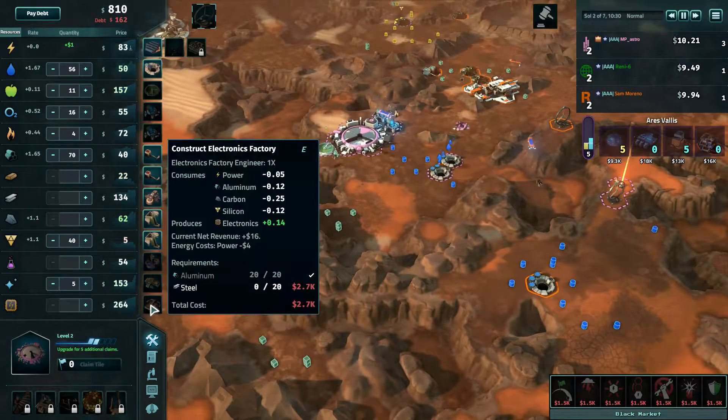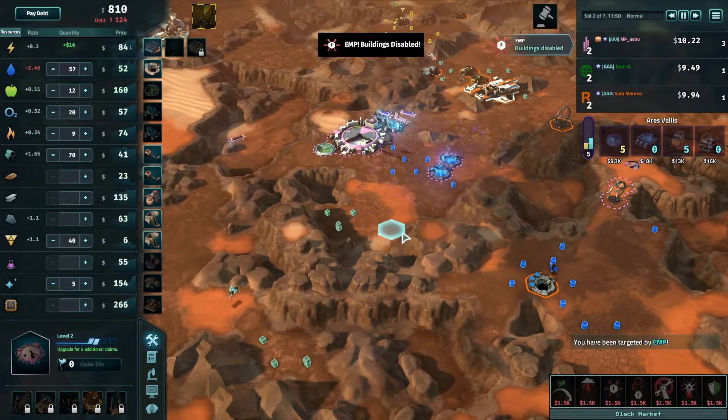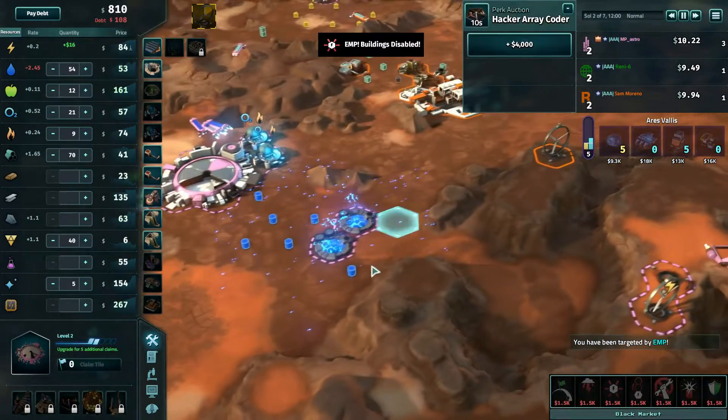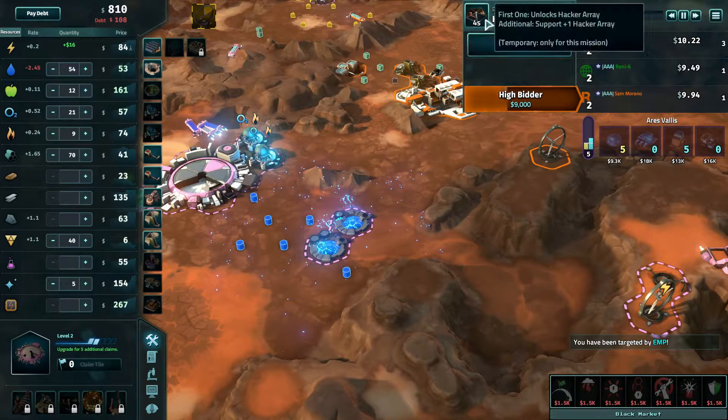For electronics, we have aluminum, we have carbon, and we have silicates. Let the bidding begin. Hacking array — I won't do that. Depends on how expensive it's going to get. I love the hacking array.